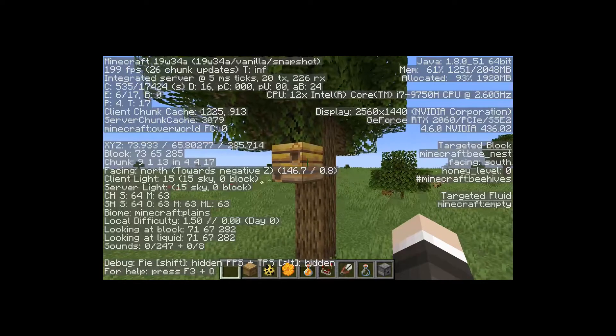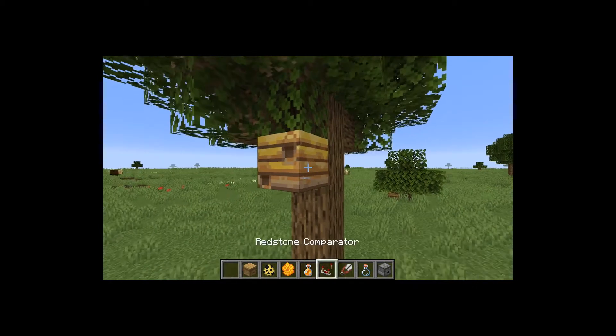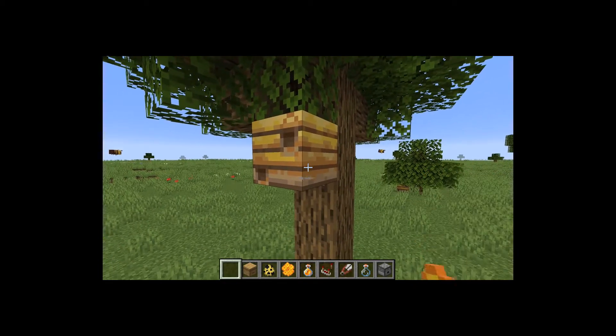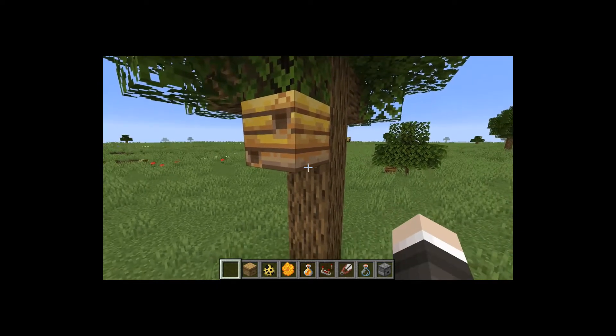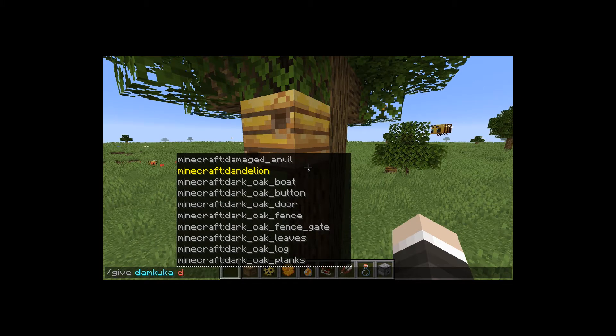If you press F3, you can see in the targeted block section that it says 'Minecraft bee nest' and the honey level is zero. When that honey level gets to five, you can harvest it with shears to make one to five honeycombs, as I will demonstrate with a debug stick.